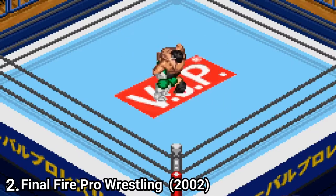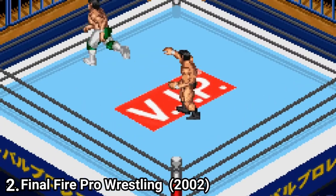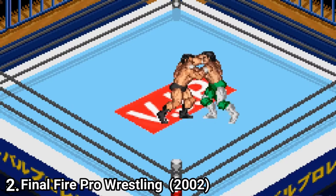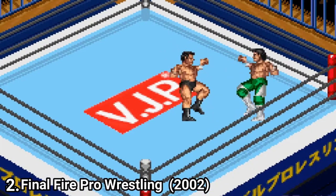Fire Pro Wrestling 2 has many things cut out. For example, because of copyright reasons, you don't get a UFC ring anymore in the cage match type. Also, the Japanese version has a story mode, whereas the American version doesn't — in the American version of Fire Pro Wrestling 2, the story mode was cut.